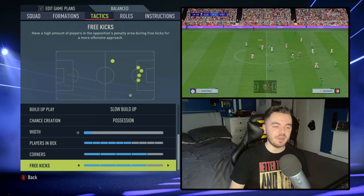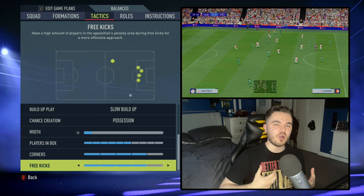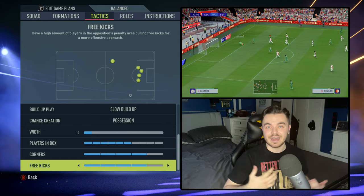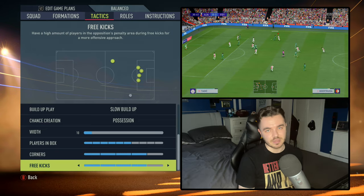Finally, with the set pieces — corners and free kicks — both of these are on 4. Generally what they try to do is get all their centre backs in the box, plus midfielders like Rijkaard, just adding an extra element of threat. They really didn't do anything different from free kicks and corners in terms of keeping players back.